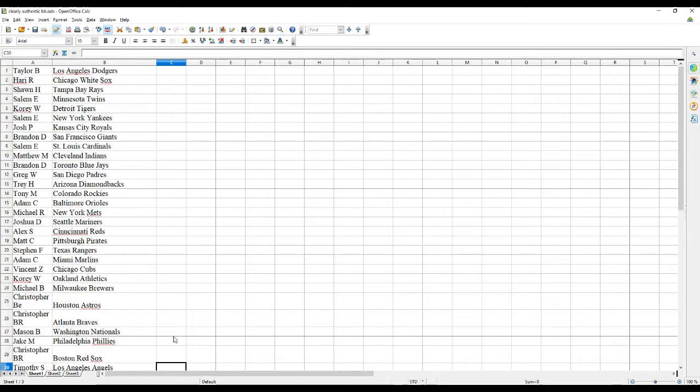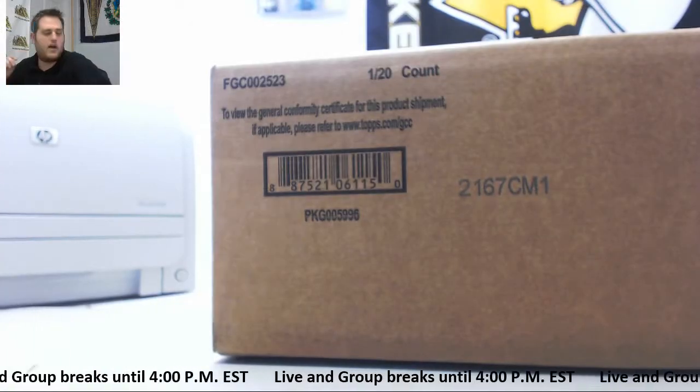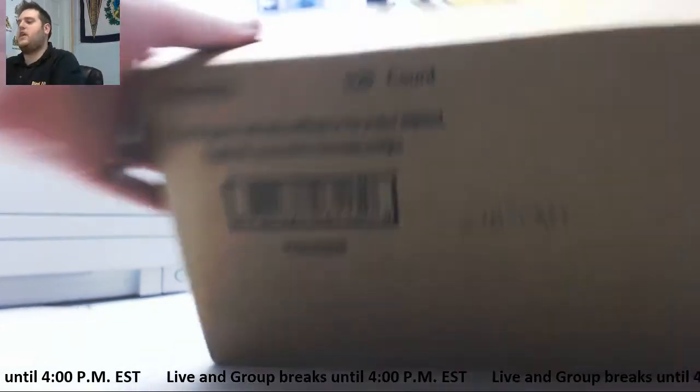I'll leave that up for just a second so you guys can write down who you got. If you don't know or you can't see it, just put it in the chat and I'll tell you. After this we'll take some offers on Immaculate Baseball. Let me move these boxes out of the way so we can put it in the case. Like I said, I will call out where all these cards are going — every card I'll let you guys know. Let me take a look around the case real quick.